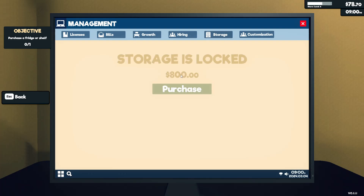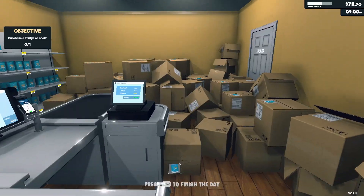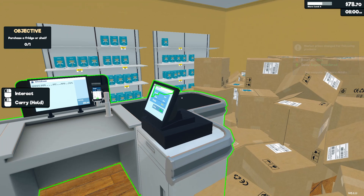I need 800 dollars to unlock the storage. Until then, I just gotta use my shop as a storage. Let's see how much profit I made — oh, I made 62 dollars in profit. That's okay, just by selling flour.